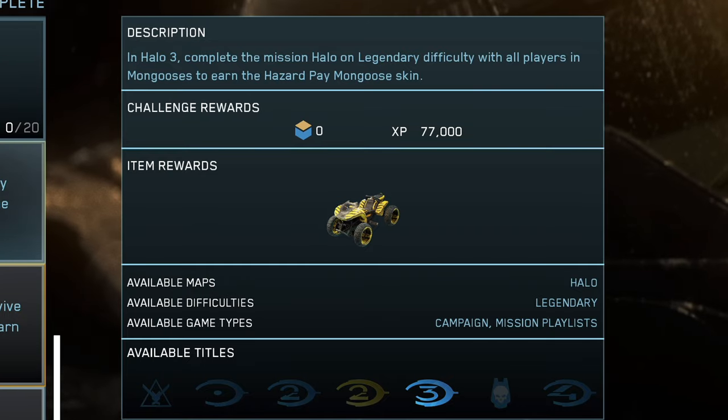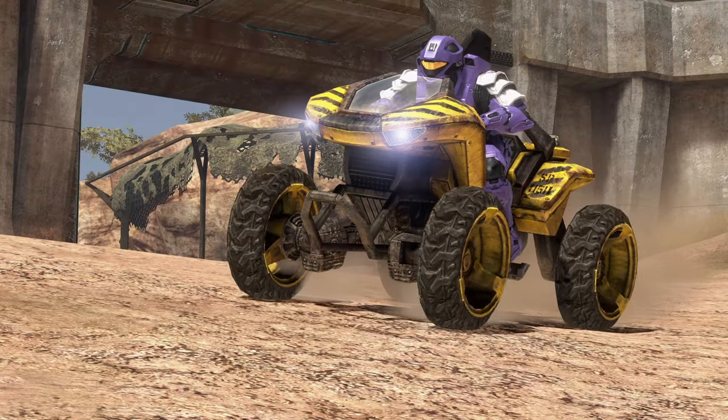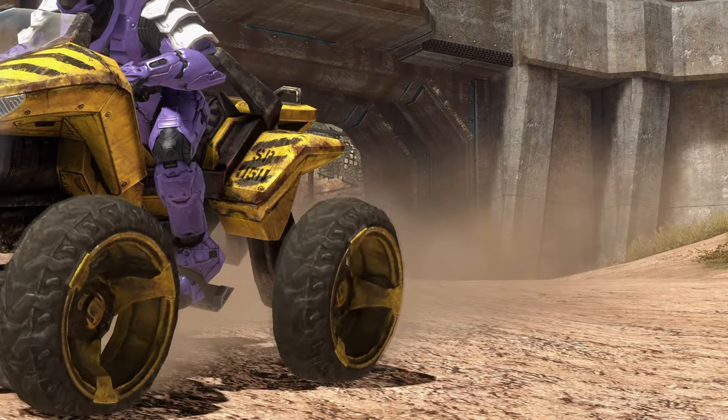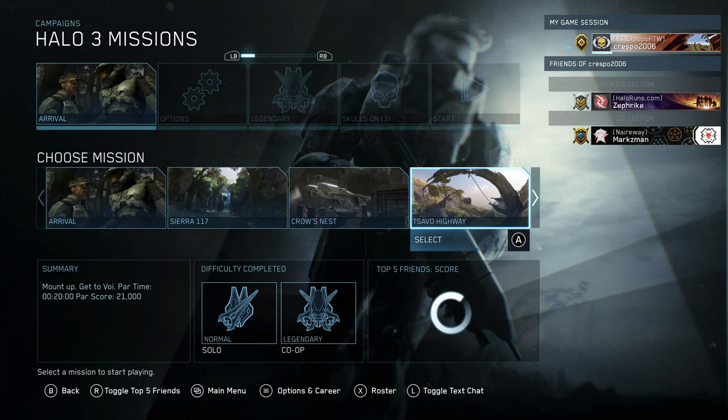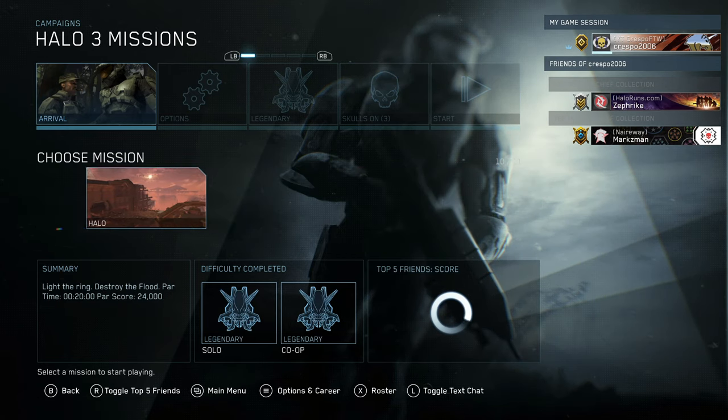Crespo here, welcome to a little tutorial on how to get this amazing looking mongoose. So what you want to do: go on campaign, Halo 3, you have to start on point alpha. Do not start on bravo.